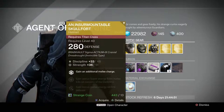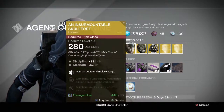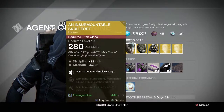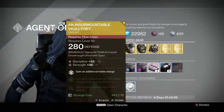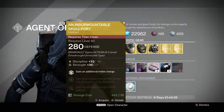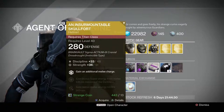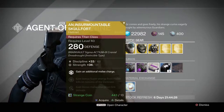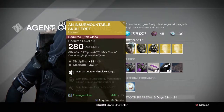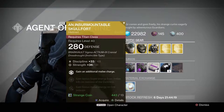Let's start off with the Titan class. He's got an Insurmountable Skullfort. It's got discipline from 33 to 48 and strength from 36 to 51. Possible stat rolls for the discipline are 33 to 60, and for the strength they're 35 to 95. This one gives you an additional melee charge, bonus super energy from melee kills on minions of the darkness, and bonus melee energy on ore pickups. It's 13 strange coins.